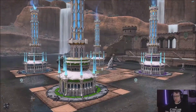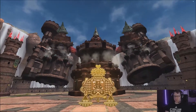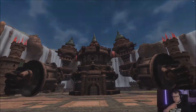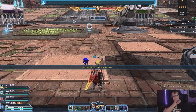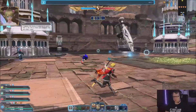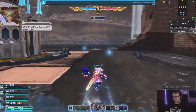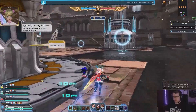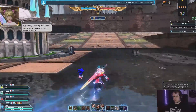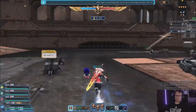As usual, you gotta break down four walls. We have dash panels this time, unlike the other Castrum Demonica Raid. You gotta pick up mana like usual. There's a lot of places for enemies to come from this time, so it's even more important that you have actual map awareness.